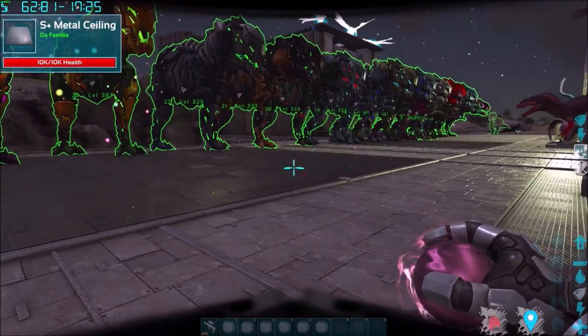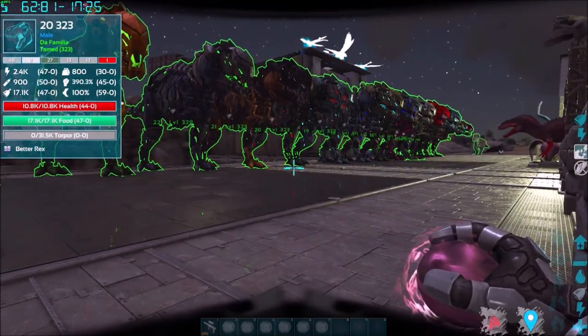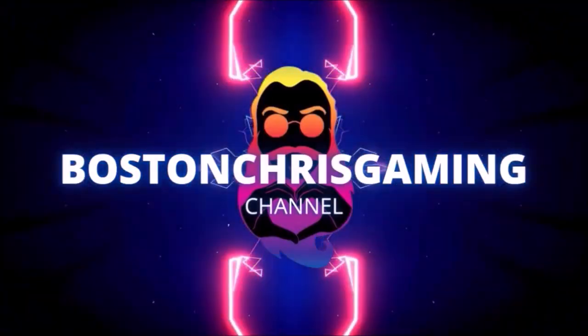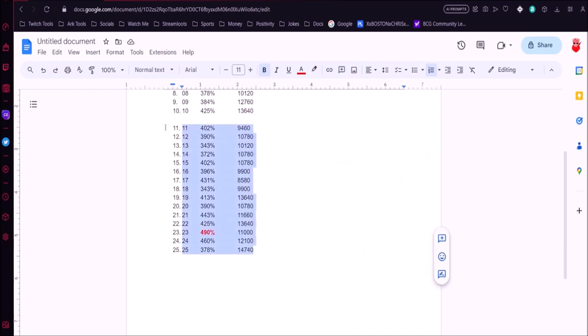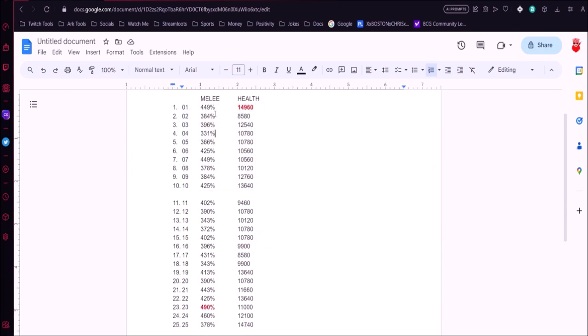Here are our 15 male Rexes. Looking at the compiled stats, the highest melee among the males is 490% — higher than the females' best of 449%. This is perfect: we have the best melee on a male and the best health on a female. Now we want to mate those two creatures to combine all the stats onto one baby.